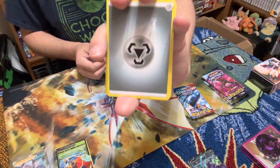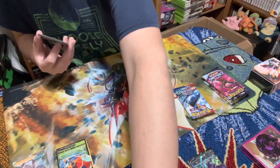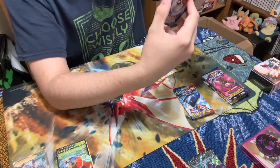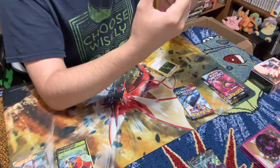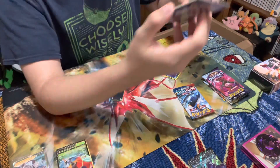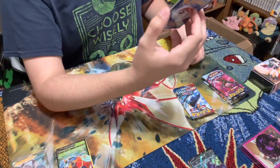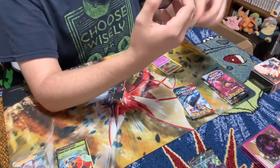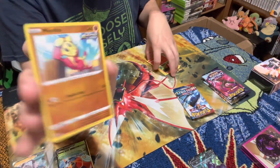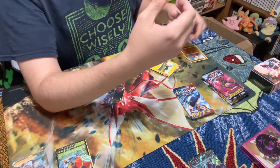It's going to be fire energy — nope, we have steel. Inteleon. Cheryl. Single Strike Style Mustard. Murkrow — one of the original dark Pokémon. Glameow. Sizzlipede. Reverse holo Mienfoo — might have needed that one, not too sure. And we have a regular Boltund to finish off the first Battle Styles pack.